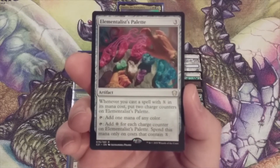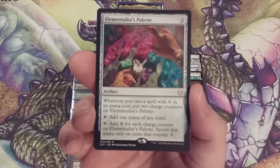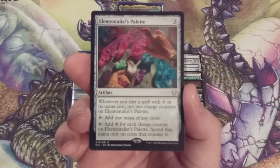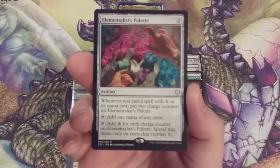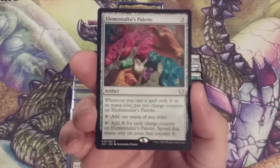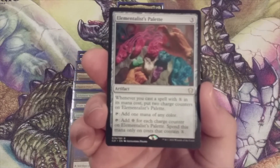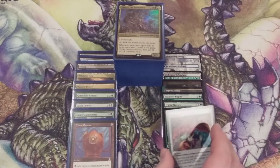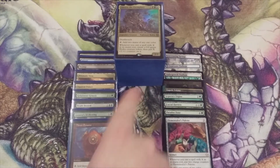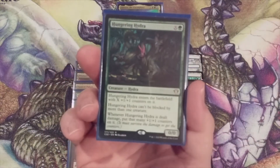Elementalist's Palette has a mana value of three, which is one less than Thran Dynamo, and provides one mana of any color to fix our mana in a three-color deck. We can also tap it for one colorless mana for each charge counter on it — but we can only spend this mana to cast spells that contain X, which is perfect for what we want to do. If this is in our opening hand, it's going to be a threat: for every X spell cast while Elementalist's Palette is on the battlefield, it gets two charge counters, making our X spells that much more dangerous and outpacing Thran Dynamo's output while fully synergizing with the deck's theme.